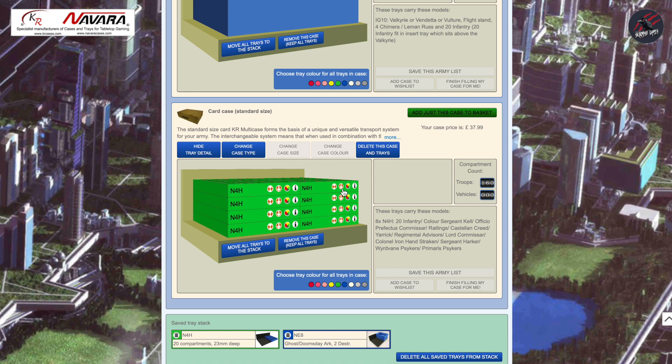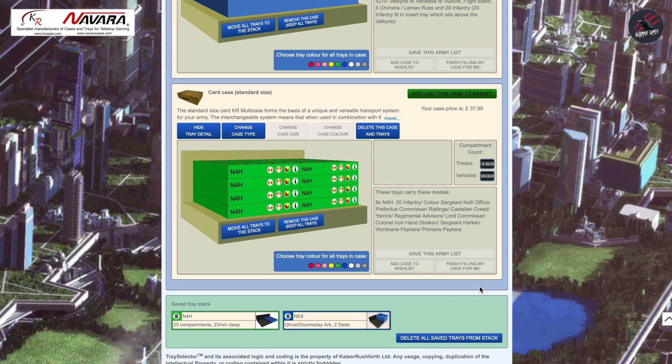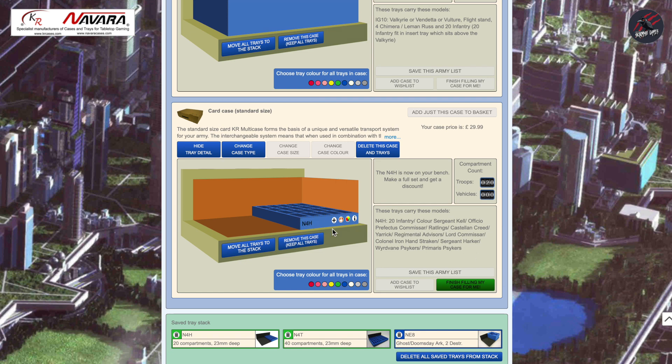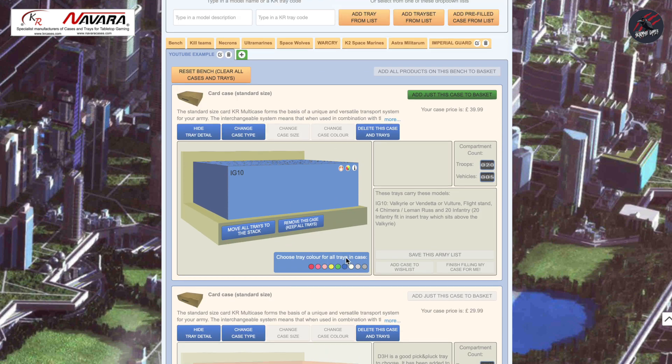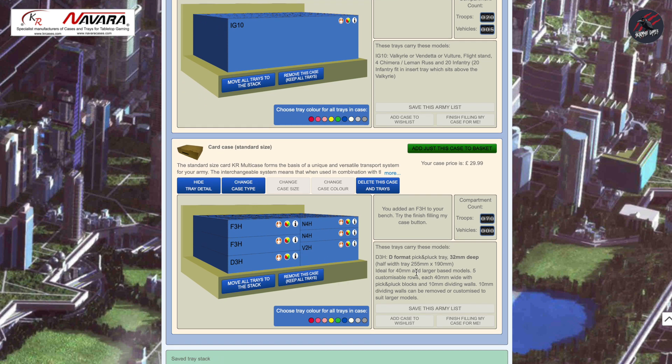If you want to save the case you can click this arrow button and that'll add the case to your saved tray stack, which you can keep and refer to every time you log in. That's really handy once you've found a tray you like and know you'll use again for different armies. If you've still got space in the case, there's an option called 'Finish fill in my case for me' — click that and it'll do the work for you, filling the case with trays appropriate to your army. It's suggested some pick and pluck trays here, which gives lots of options for what models you can put in.